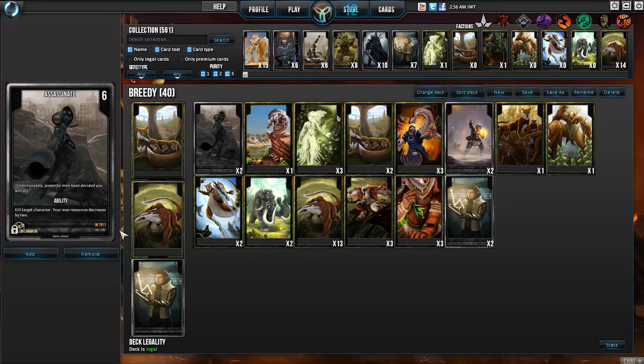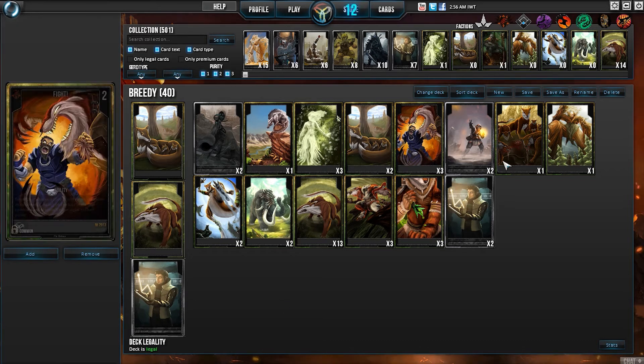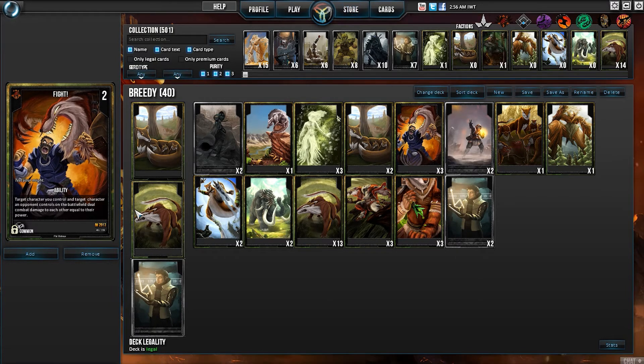We run two Assassinates and two Firebolts for our removal. For Warpath-specific removal, we have a card called Fight. I run three of them, and they allow me to select one of my creatures and one of their creatures, and before actual combat occurs, those two fight and results happen. So I can use that to knock out one of their creatures. You can also use it to activate abilities that might happen when that creature goes into combat.